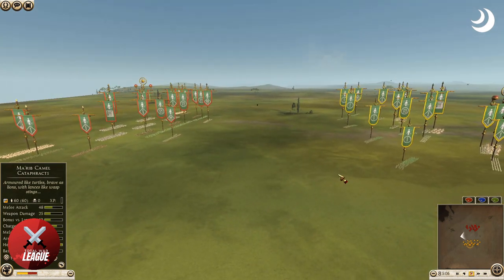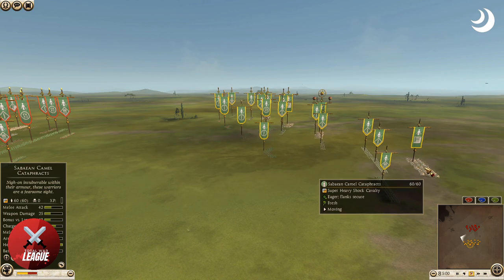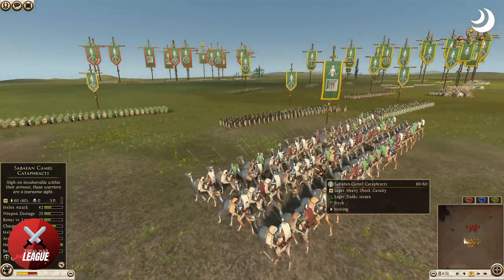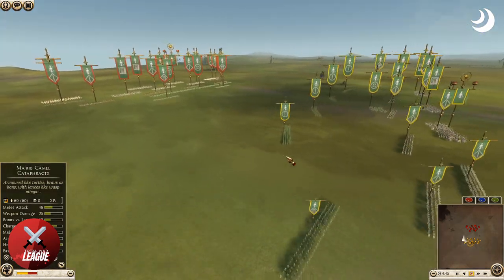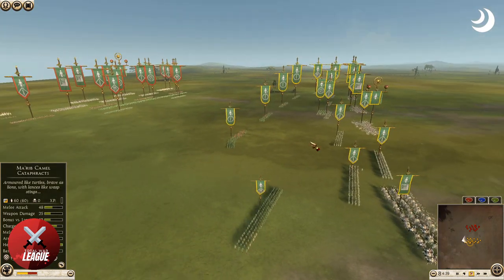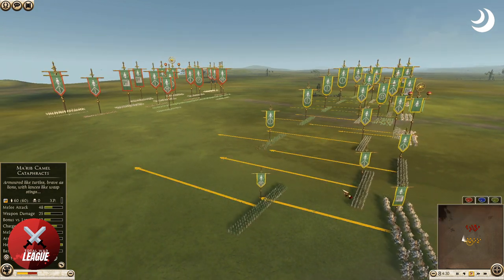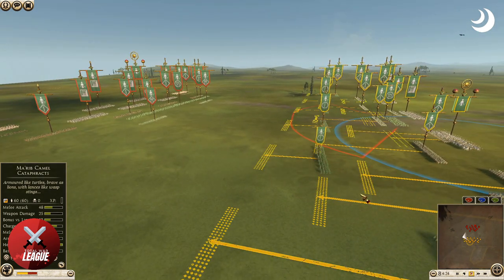If there was ever an update to Rome 2, I would not mind them nerfing those camel cataphracts — they're so good. Look at the stats: 100 health, 90 armor. This unit costs around 1000, and look at that — 68 charge bonus. If you really want to make your opponent upset, just spam cataphracts. In the Emperor versus Waffle match against randoms, Waffle brought a bunch of cataphracts and it wasn't even close. You could also bring balanced builds like this and have a field day.